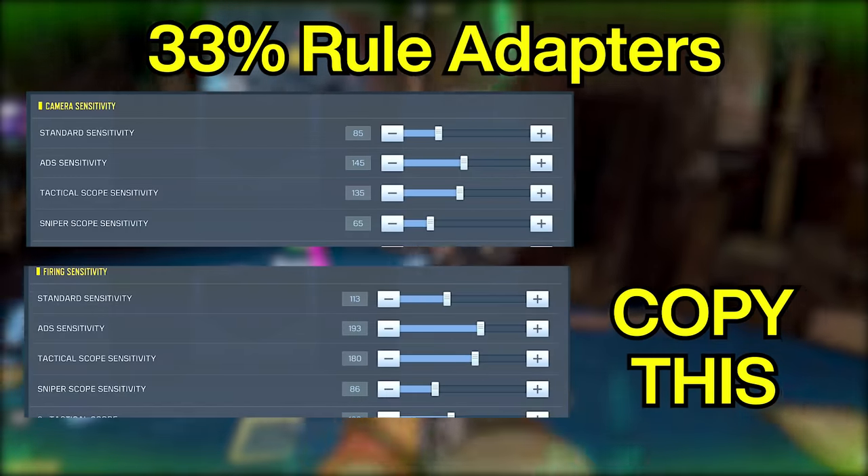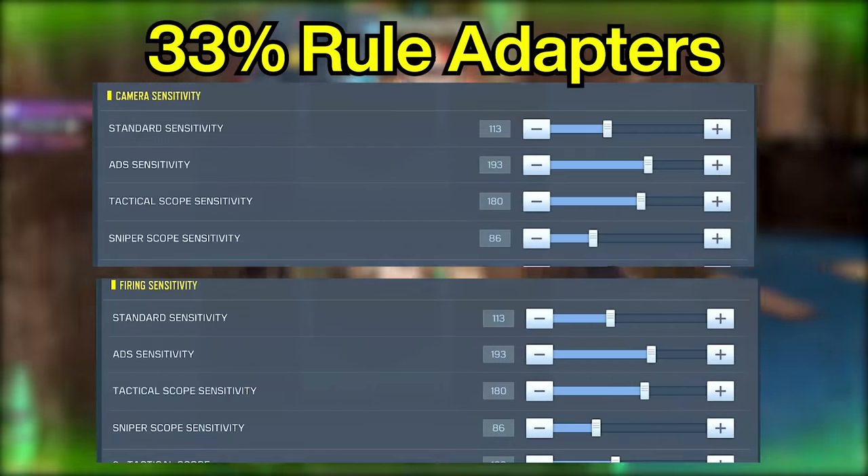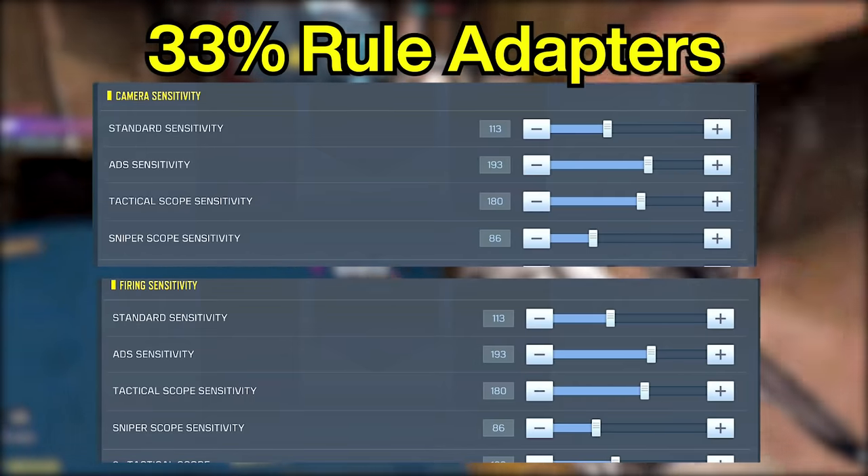For the people that have seen Cygnus' video, simply copy your original firing sense as your camera sense and that should fix your problems.